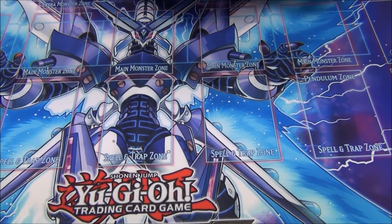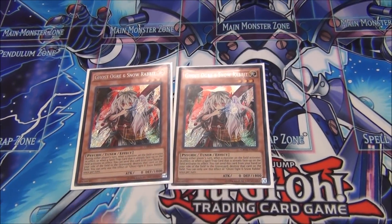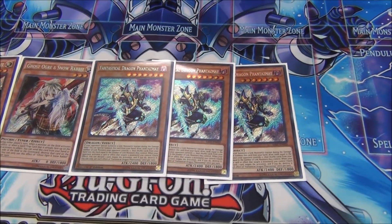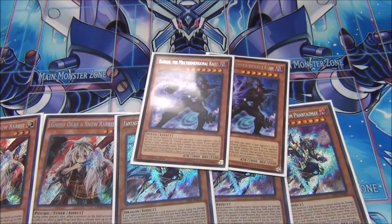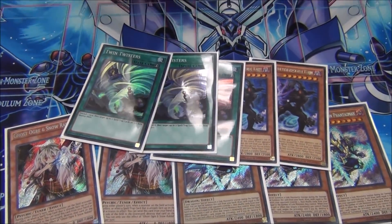On to the side deck — I'm on Ogre this format, it's really good. It destroys the pendulum deck, it's also really good against Salaman Great. Three Phantasmans — broken cards do broken things. This will get you into your outs if you're going second. Two Radium — you can only summon darks after you start using your Orcist effects, so it's probably the only kind you can play. And then Twister — generic back row hate.